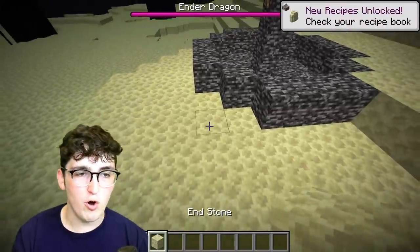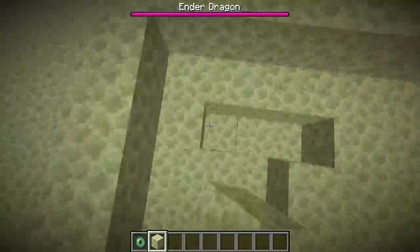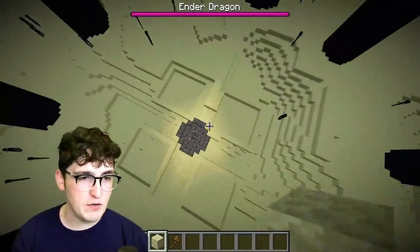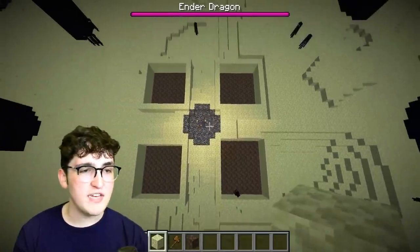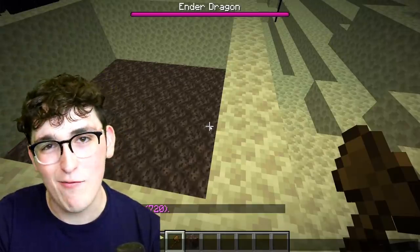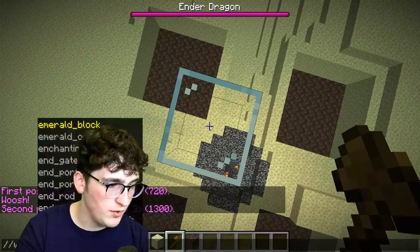First things first, we want to go to each corner and build a 10x10. Now that we've got our four squares, we want to fill the bottom all with soul sand. We have all of our boxes — now all we want to do is start building up. We're going to need to build walls that are 12 blocks high. Thankfully I have WorldEdit. Up 12, walls, endstone.